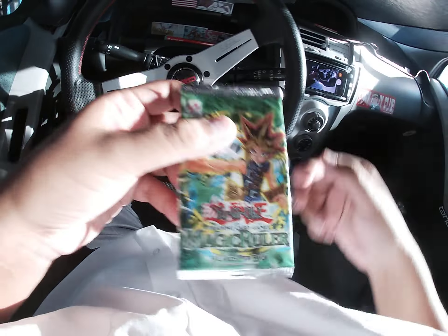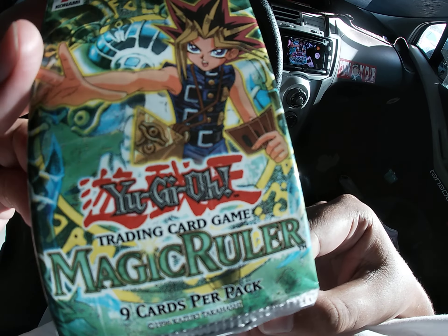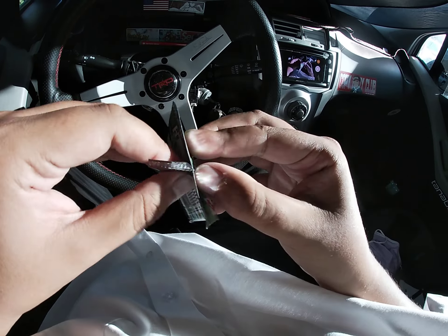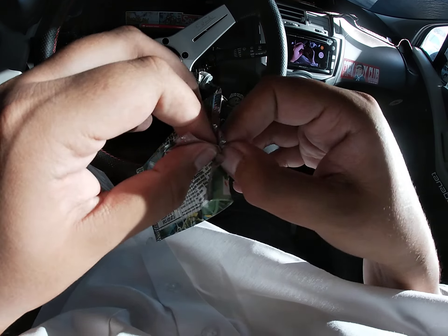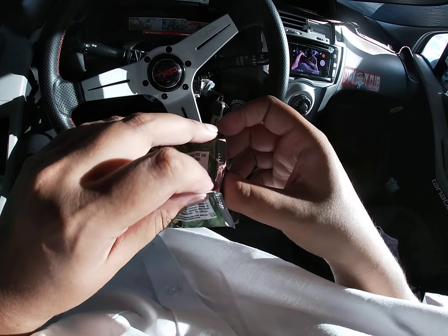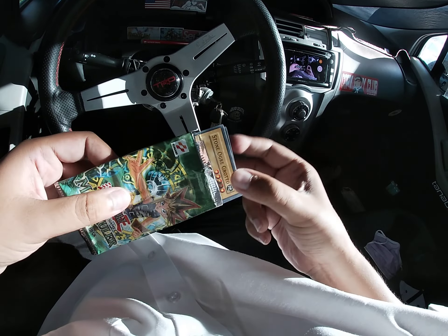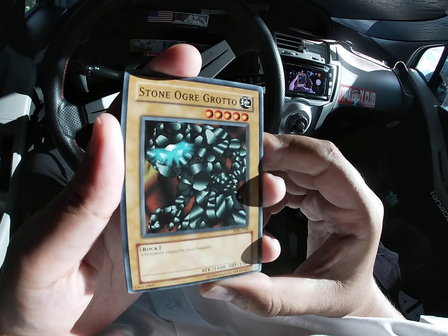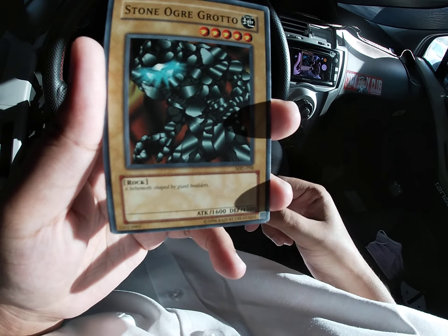Okay, here we go — my favorite pack right here. Magic Ruler. Look at that. Hoping for something cool. I hope I don't get, like, Mother Grizzly or UFO Turtle — any of those searcher cards. I've got a bunch of them back in the day. I'm not saying they're bad cards, I just have a bunch of those. I hope I can pull a foil off this $80 pack.